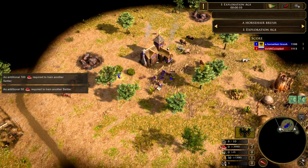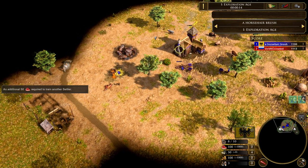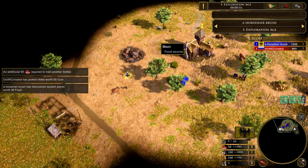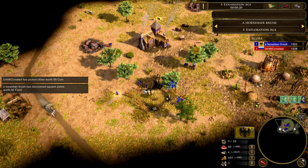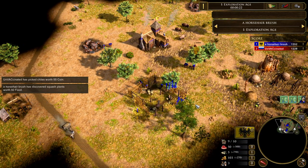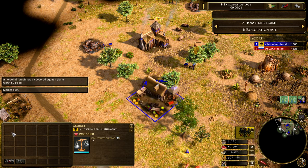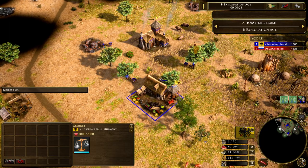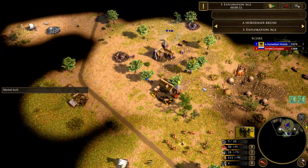Spawning in on the northern side of the map, we've got Horse Hair Brush — a very creative name, but this is Callan. He's spawning in here on the north, playing as the Germans, opening up with that market start and grabbing hunting dogs. So looking pretty standard here for the time being.